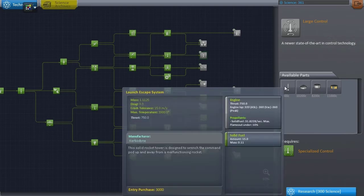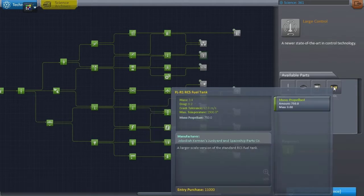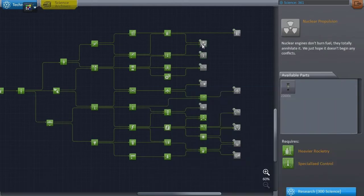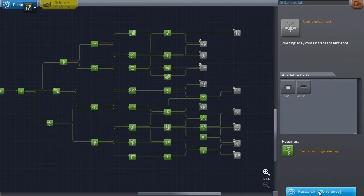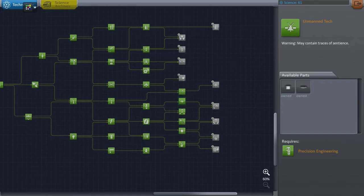The launch escape system, the cupola — that could be good. Then it boils down to brains or nukes: the lander can, large fuel tank, or nuclear power. I reckon we can do it with the brains and get the nukes next time, because it's only 300 science — we can get that from a small mission to the Mun. I don't tend to do small Mun missions but that could be what we do. Alright, so all the science is spent.